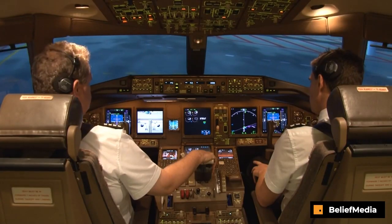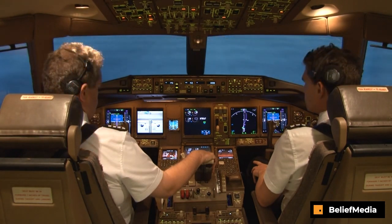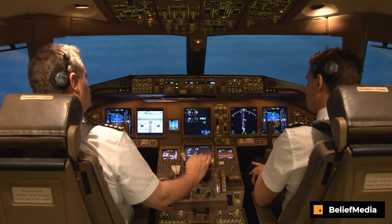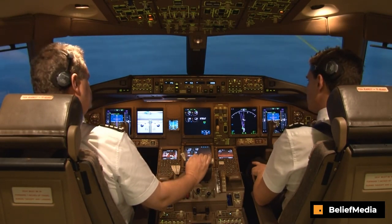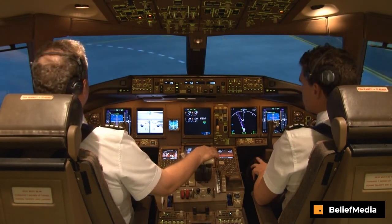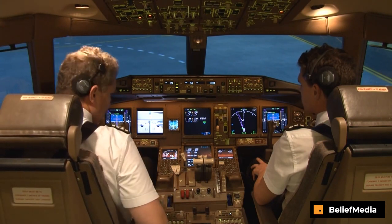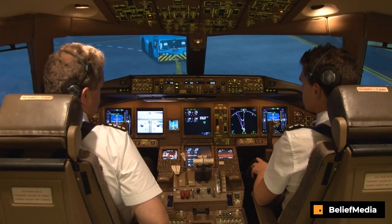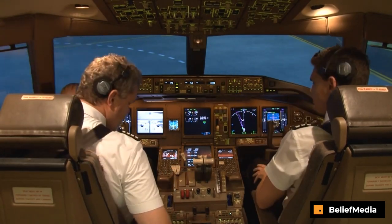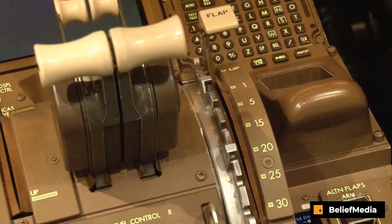Oil pressure. Check. Oil pressure. Check. Start to the right, thanks. Oil pressure. Ground: cockpit set, parking brake. Thanks ground, parking brake is set. Recall. Checked. Engines are running, two good starts. Clear to disconnect, hand signals on the left. Velocity 777, copy that. I have the hand signals on the left. Okay, he's gone. Flat fire, thanks.